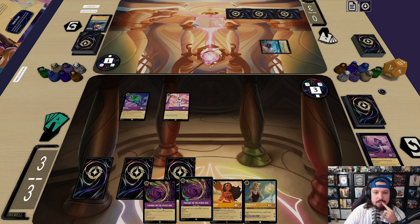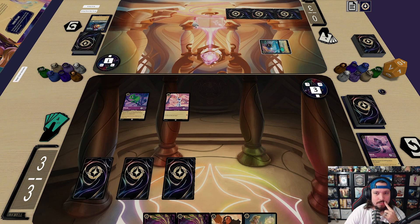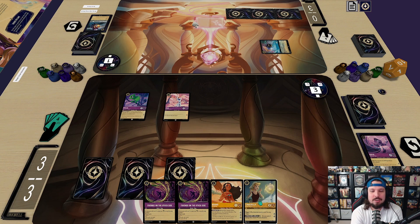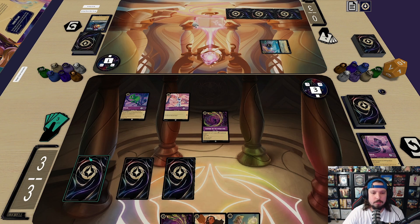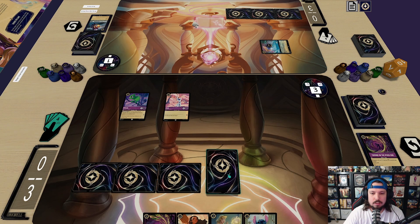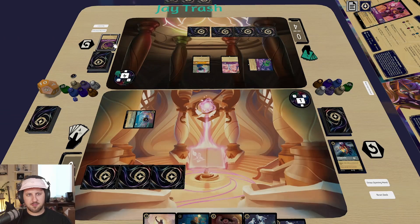We can play this or we can ink and play this. I'm thinking straight up playing this is better, but at the same time maybe not because he has Aurora out. I'm going to ink a Cinderella and play Friends — draw two. I think we'll ink a Mickey and play a Stitch for one. Are there three Friends on the other side in that deck? It's probably three.